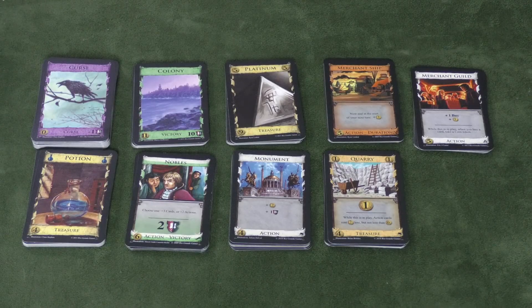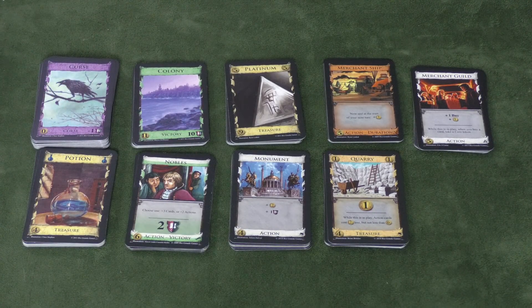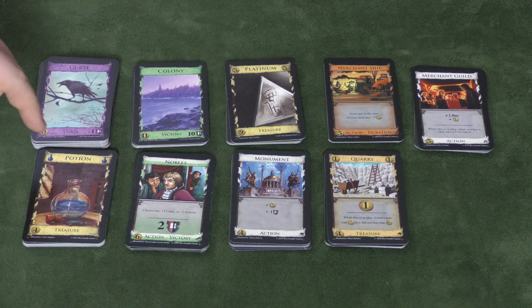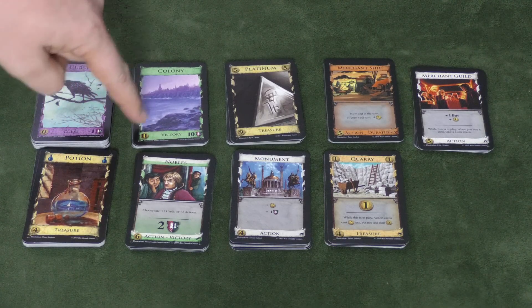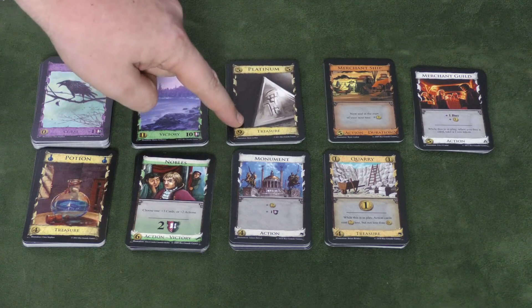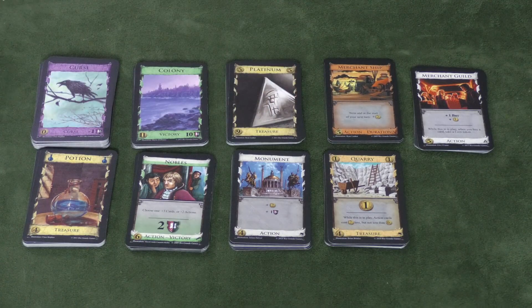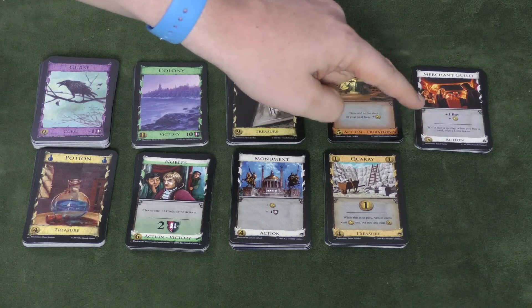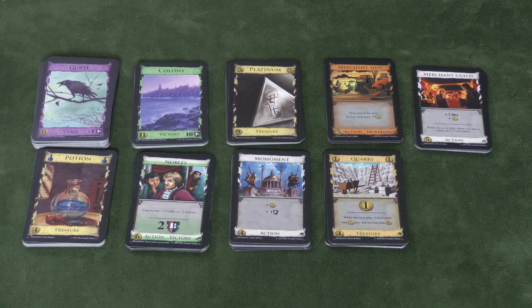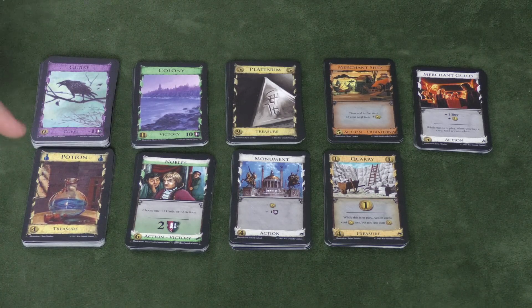There's so much more beyond the basic game. There are curse cards that some cards let you put into other people's decks, worth minus one victory point. You can buy the Prosperity expansion, which adds a new victory point card worth 10 points costing 11, and a new Platinum treasure worth 5 costing 9. There's an expansion called Seaside which gives orange cards that give you something now and then stay in front of you to give you something again on your next turn. There are cards that give you coin tokens you can save from turn to turn. There's also an Alchemy set that introduces potions, and some cards require potions to buy them as well as money.